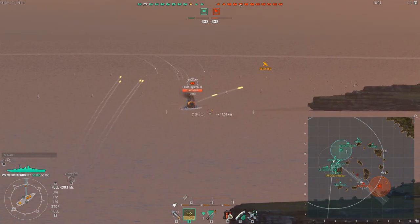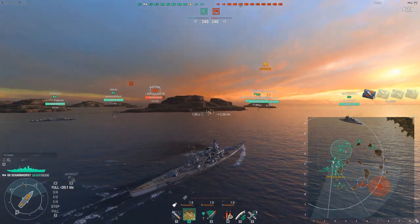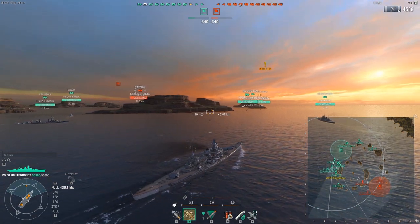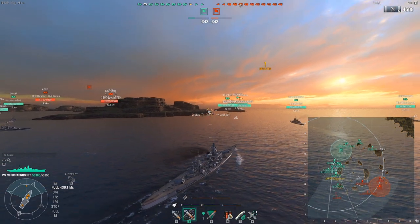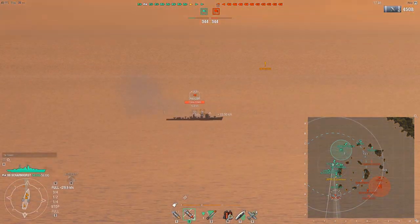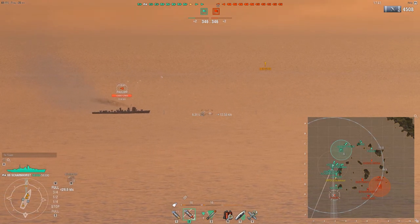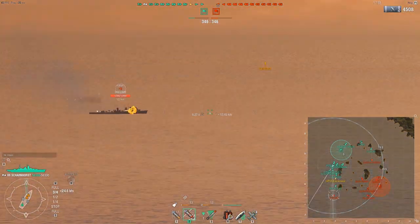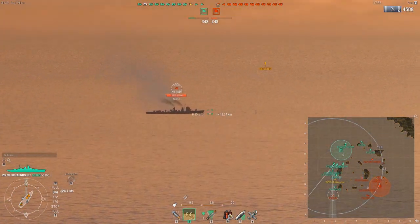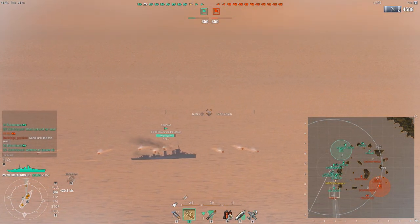I shoot my first salvo downrange at the Budyonny; he's angled a little bit and I still get two penetrations for 4,500 points of damage. The Scharnhorst, in a nutshell: it's a battleship that has some very interesting caliber weapons — 11-inch guns, the same guns on the Graf Spee at Tier VI. You get nine of them with a reload of 20 seconds before adrenaline rush and a pretty good sigma of 2.0. These do not have very good penetration at range, which forces you to get in close to use your AP effectively.